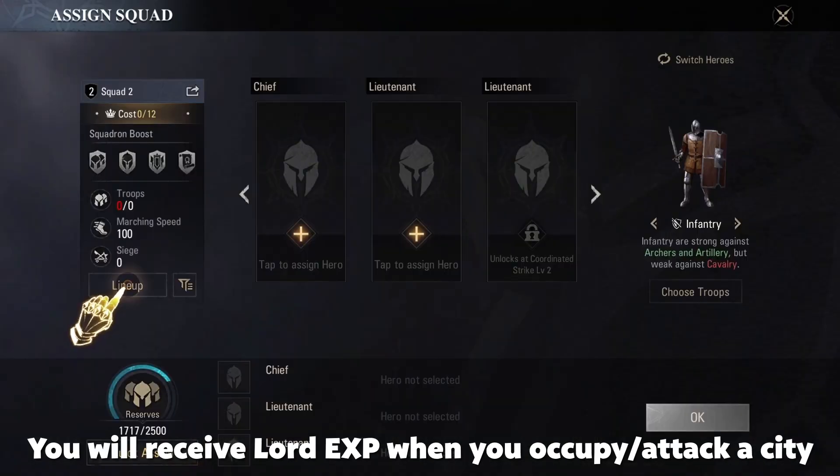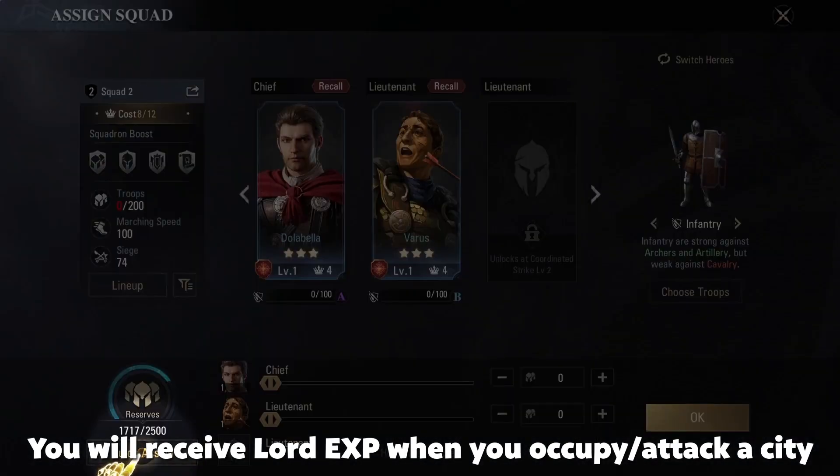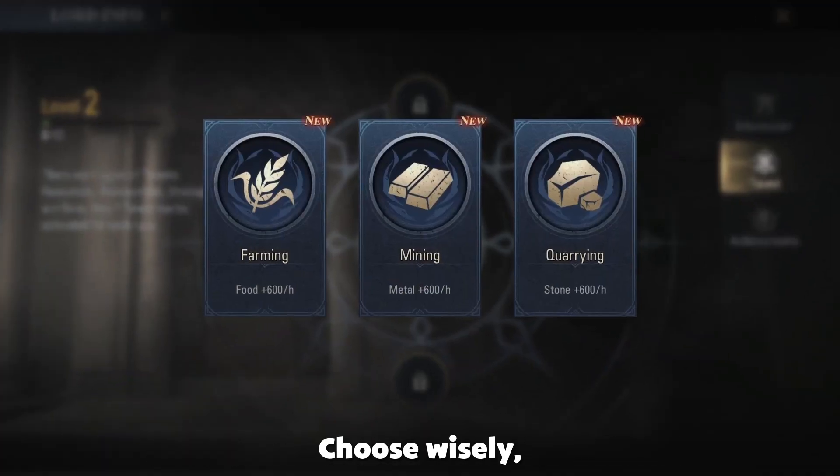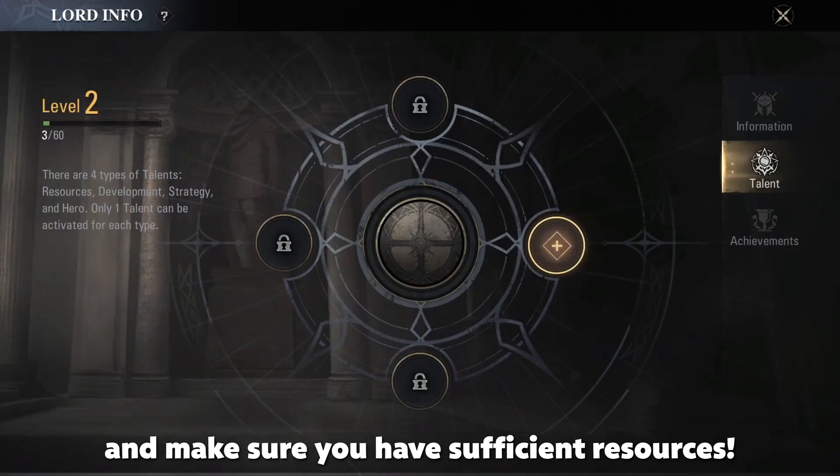You will receive Lord experience when you occupy or attack a city. When your Lord level increases by 1, you get a chance to draw a Lord talent. Choose wisely and make sure you have sufficient resources.